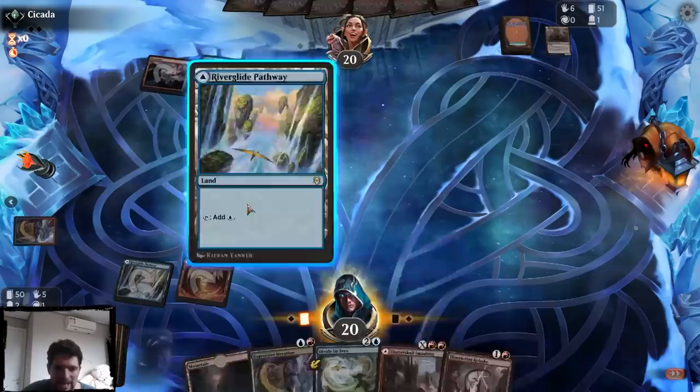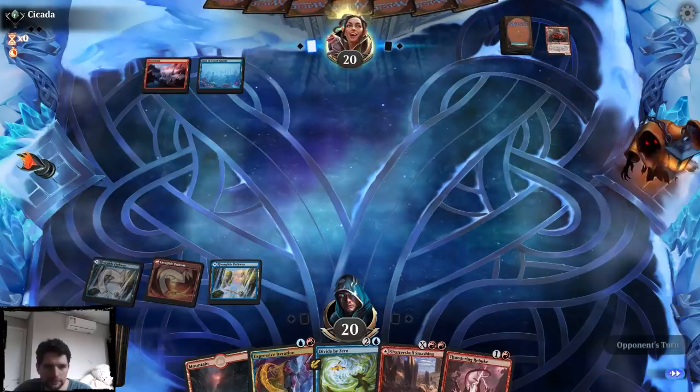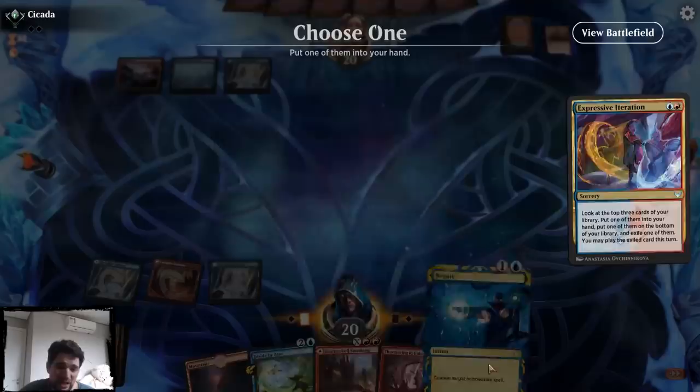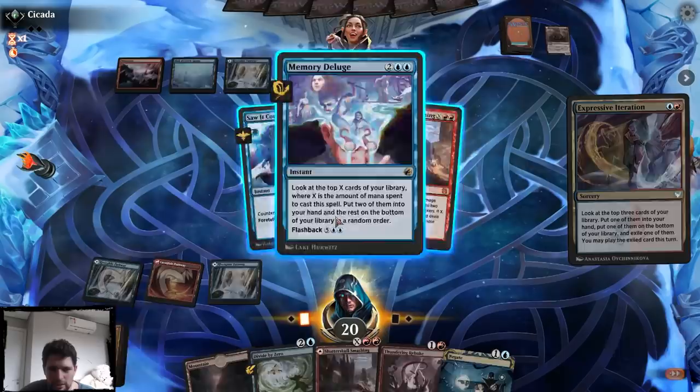I have enough lands at this point. Iteration is really good if you're trying to find lands. Should I just play iteration again? I probably should. There's no 4 that I really need to counter, and I do have Negate up if I need to. I think I want the Memory Deluge in my hand.